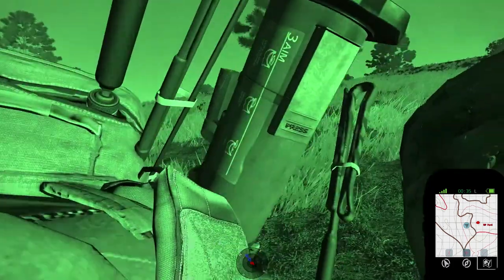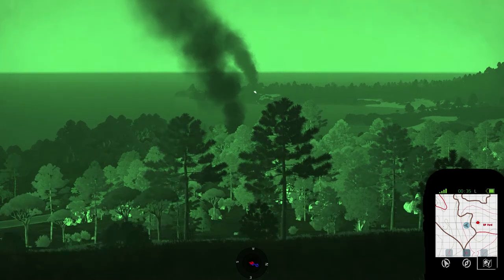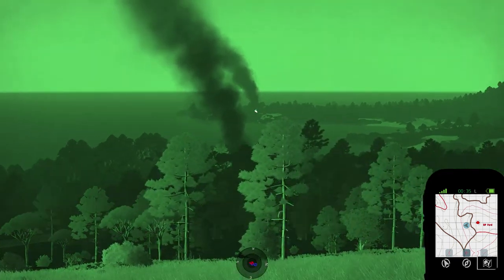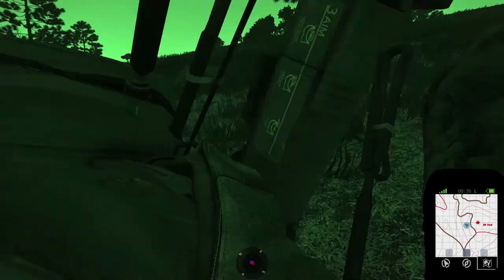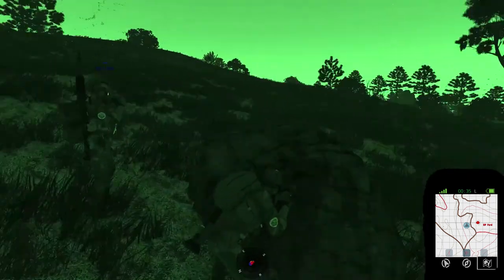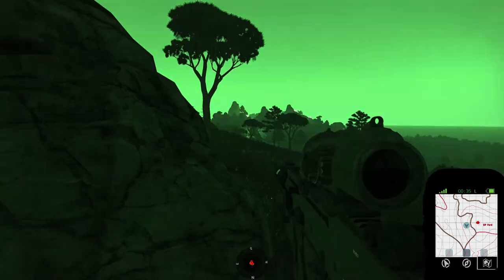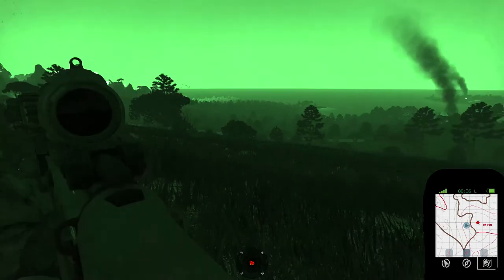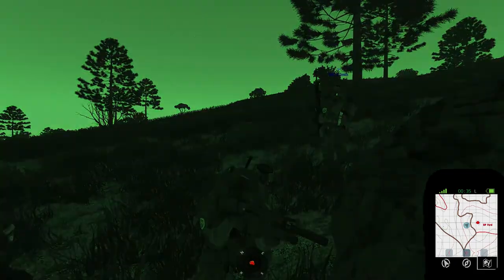Did both helos go down? That's affirm. We got one close to our west and a second one far to our west. Hey, what do you guys think about setting up here? We can have eyes on the intersection where any QRF is going to be, and then we can also hit that checkpoint. Yeah, this is way better than what we had before.